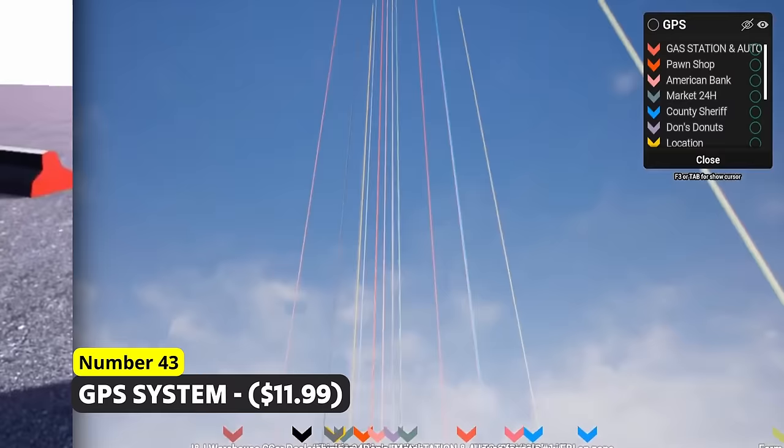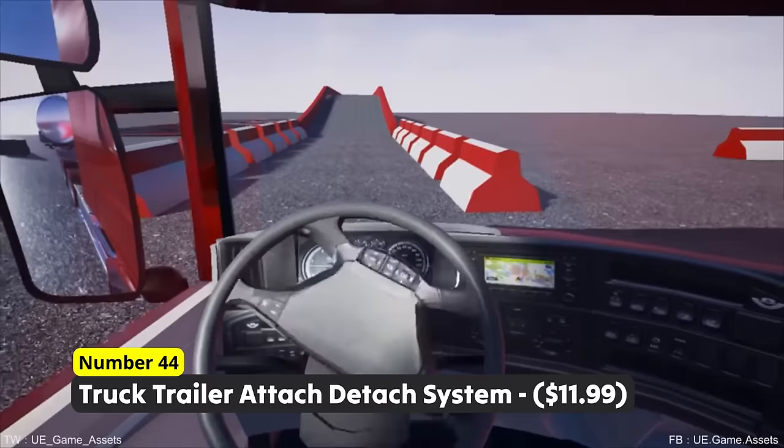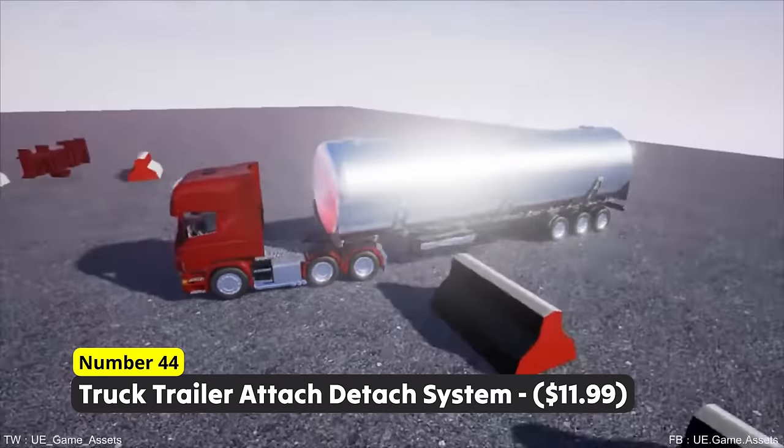Ever wanted to transport goods? Number 44: Truck Trailer Attach Detach System. See what it's like being a trucker with the ability to attach and detach trailers as well as driving the truck. With a detailed truck cab including many little details and many more small things, they add up to this whole amazing pack.